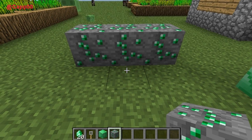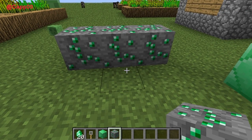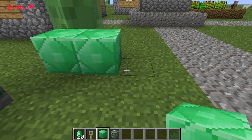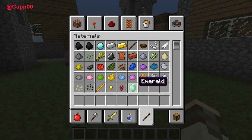A new ore has been added to the game that's actually a bit more rare to find than diamonds — it's called emerald. You can see it looks similar to the diamond-style texture except it has a bright green emerald look to it. This is what the ore looks like in the world, and once you mine it you get these little emerald gems.